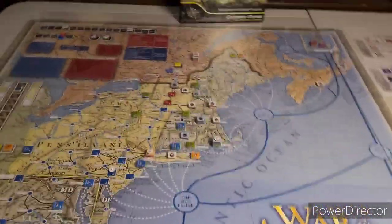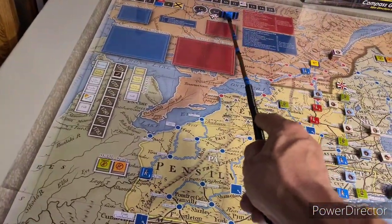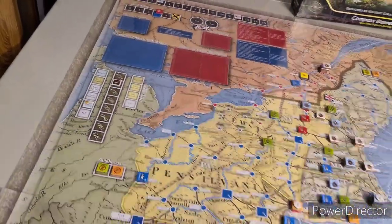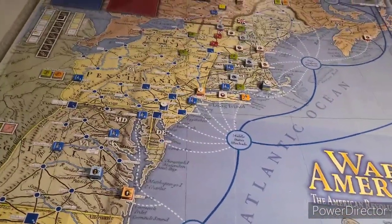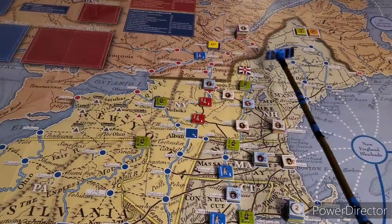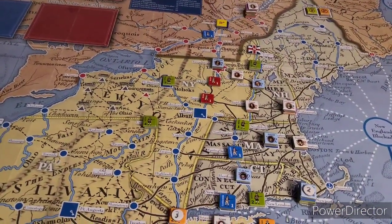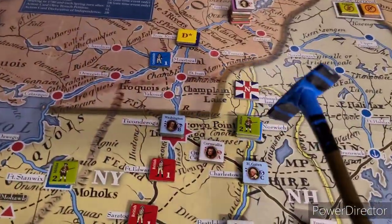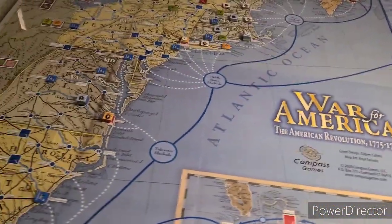Next is the initiative die roll — that'll be key. It won't do much for the British right now, but it'll help. The British were able to maneuver first to a good strategic spot. What we're looking to do basically is activate Howe, who's going to come down here and have a battle. There's one escape spot — you still get squeezed over to Norwich. We're going to roll for initiative; the plan can't come into effect yet.